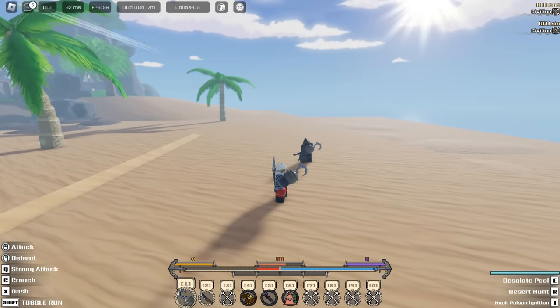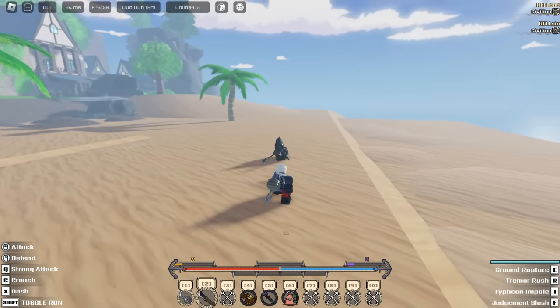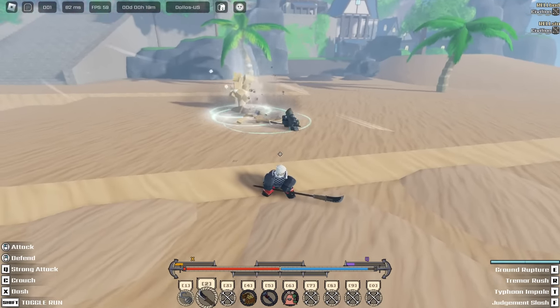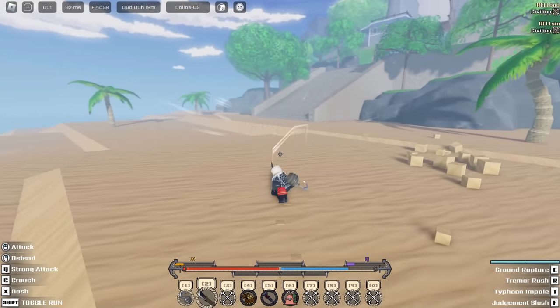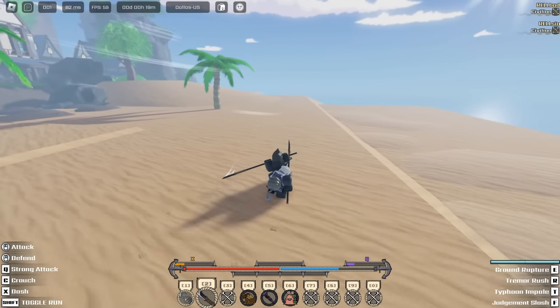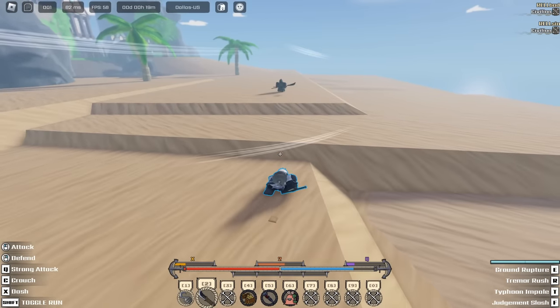The first move of Desanto is called Ground Rupture. The second move is called Tremor Rush — you basically rush at them and stab them.